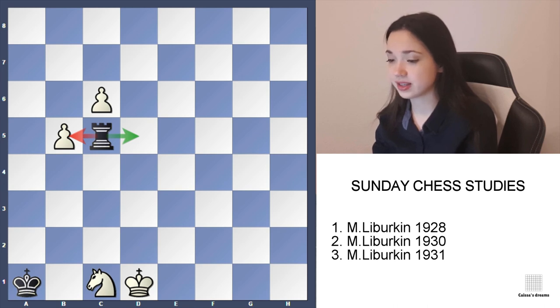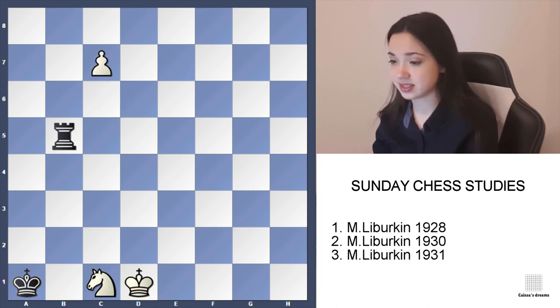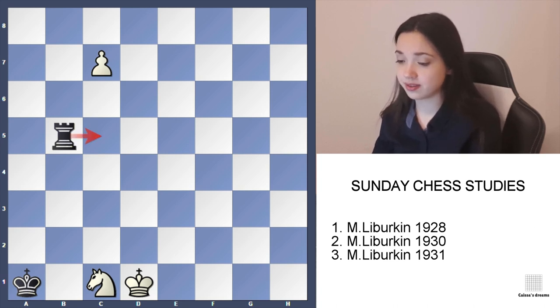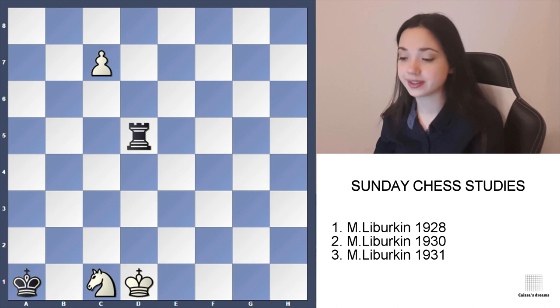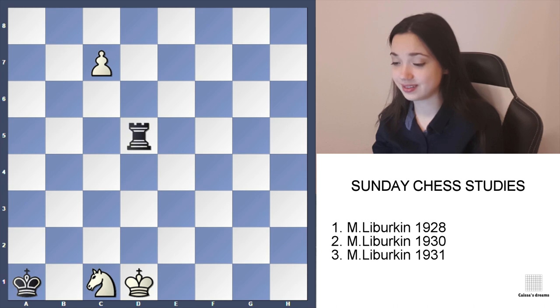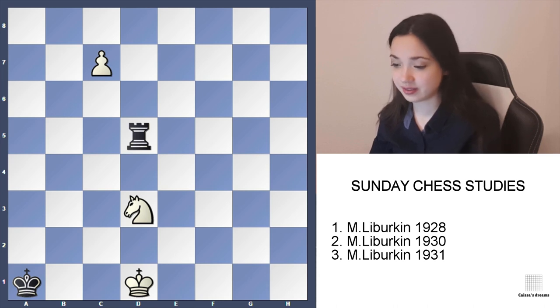But what happens if black takes on b5 immediately, without letting white move the king? Then c7. The problem is black can't play rook to c5 because of knight b3 and a double attack. So black plays check, but now — how does white make it work? If he moves his king, black can simply play rook c5 and there's no double attack. So white plays knight d3, which is winning — this knight protects c5, so black needs to take.